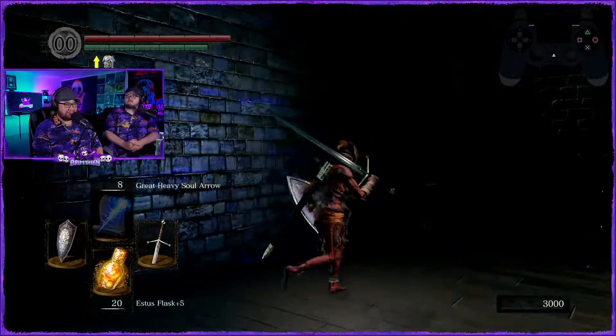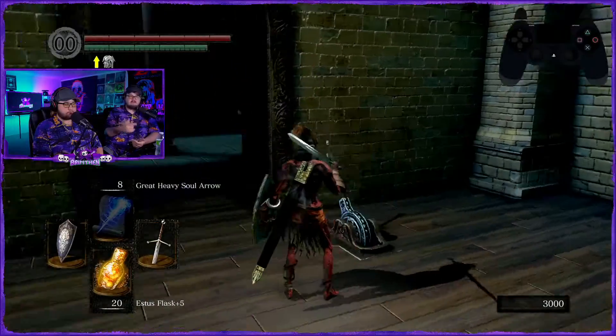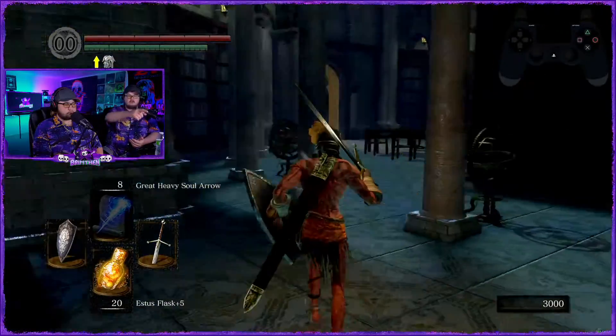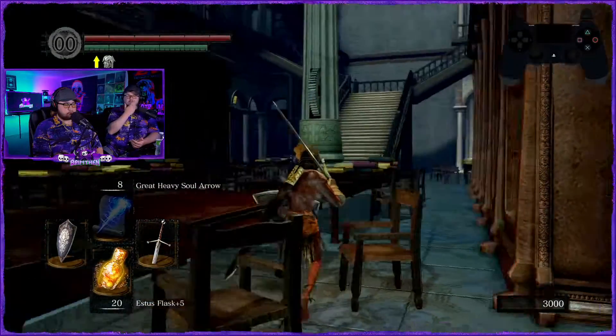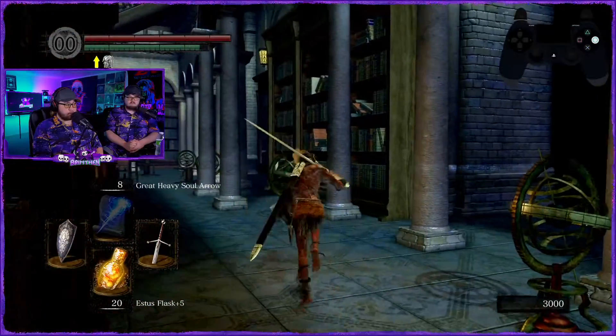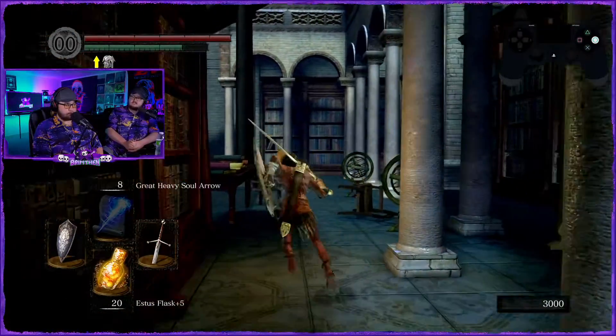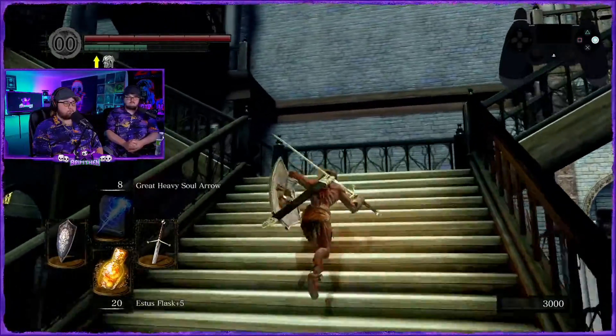All right, so we're gonna have to go back to Big Hat Logan. You're gonna go up these stairs because you're basically headed back to your own jail cell. Your own jail cell — yeah, you remember where you went to jail and broke out on accident. Go left.